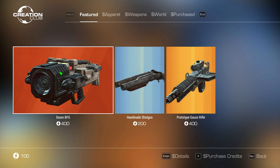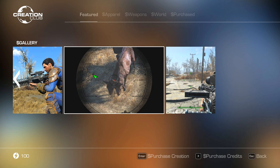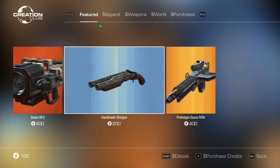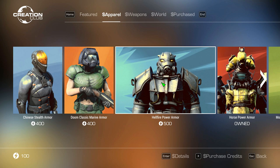Featured right now, you can see the Doom BFG is 400 credits. We've got the Prototype Gauss Rifle at 400 credits. Keep in mind these are all individual weapons by themselves - it doesn't include anything extra, just one individual weapon. They're pricing individual weapons at about 400. If we take a look at apparel, you can see they're pricing everything at 400 credits or more, with the Hellfire Power Armor at 500 credits for one individual armor.